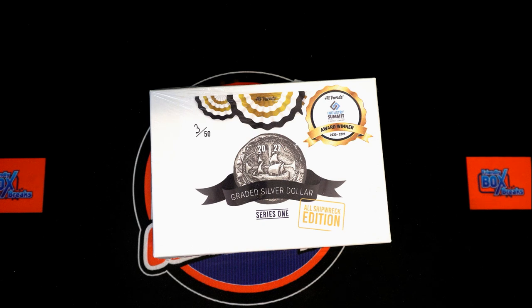Here we go — 2022 Hit Parade, All Shipwreck Edition, Series One, Box 111. We've got our owner names, we've got our last digit numbers. They're gonna go through the randomizer seven times each, pop you up on the spreadsheet, and then we dig in if there's no trades. Here we go, grab our names, let's switch over and do this.